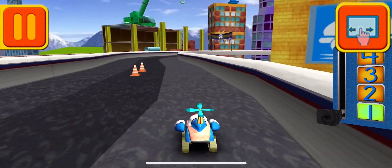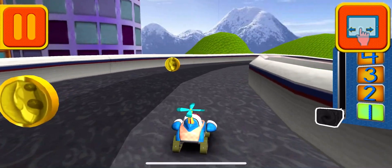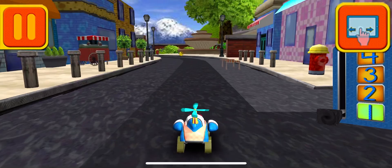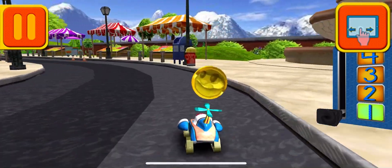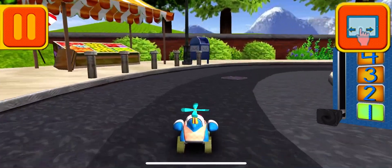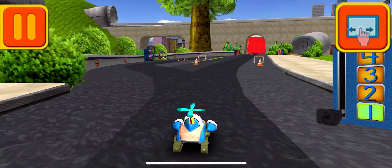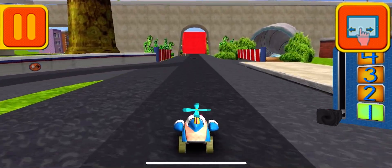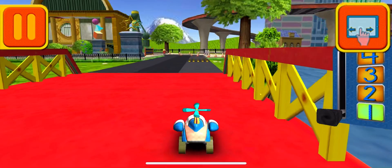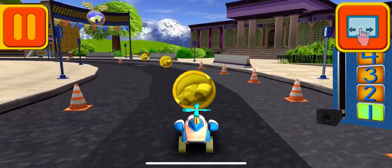Woohoo! Great coin collecting, Umi friend! Move this lever to speed up or slow down! Those coins are really going to add up! Tap your car to see it do something cool! Remember, the more coins you collect, the more cool stuff we can unlock! Collect coins to earn trophies and unlock new car parts for the garage!